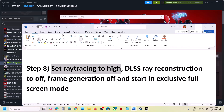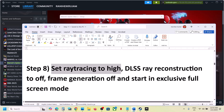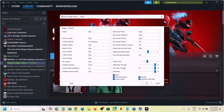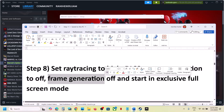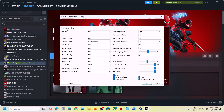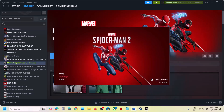The next step is to set Ray Tracing to High — this has also worked for many players. Go to Ray Tracing Preset and set it to High. Then turn off DLSS Ray Reconstruction and turn off Frame Generation. Also select Exclusive Full Screen, click OK, and launch the game.